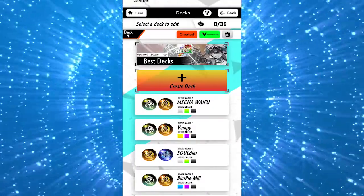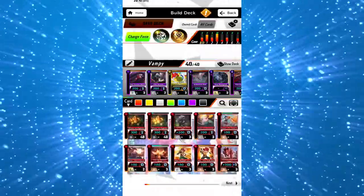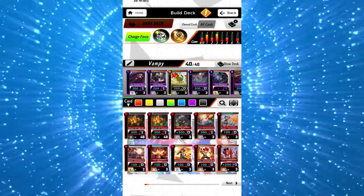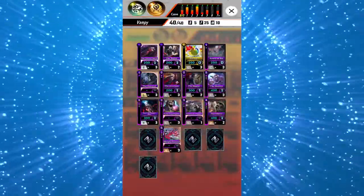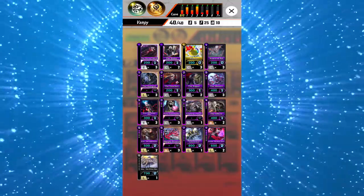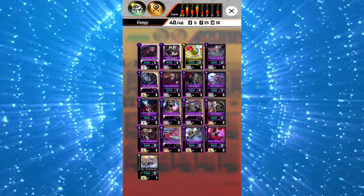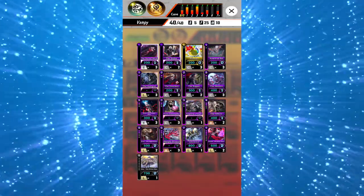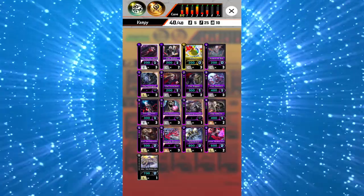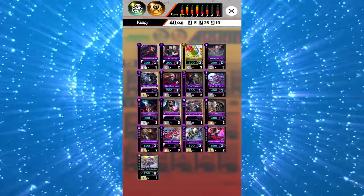Hey, how's it going guys, I'm Reus and welcome to my channel. I updated my vampire deck and vampire is so fun to play now. The new card Sheila can easily win you games since every time you activate your vampire's effect your opponent gets burned too. Since we have more vampires that burn self to activate their effect, you can abuse Sheila's effect. Here's a quick rundown of the deck.